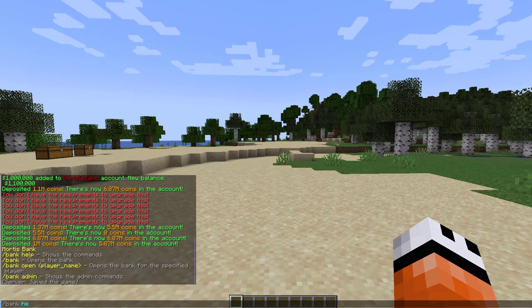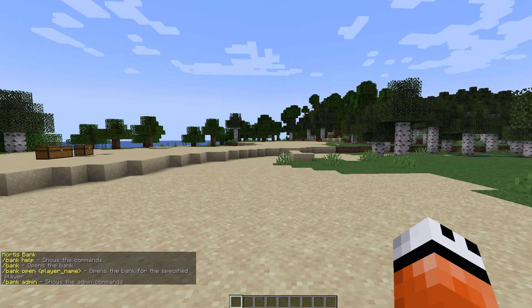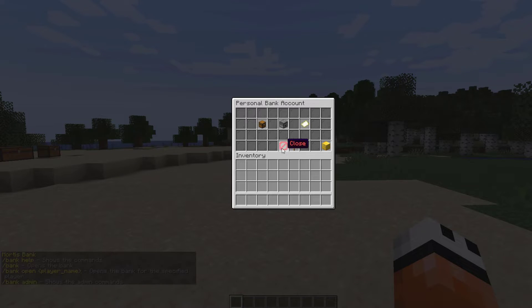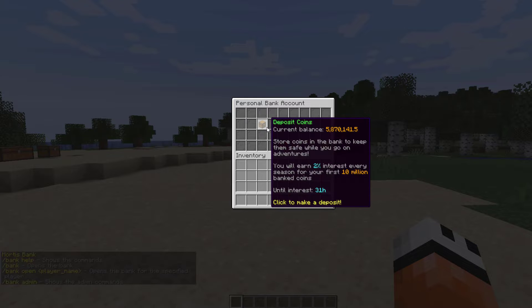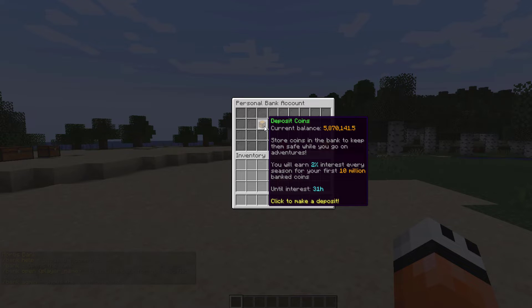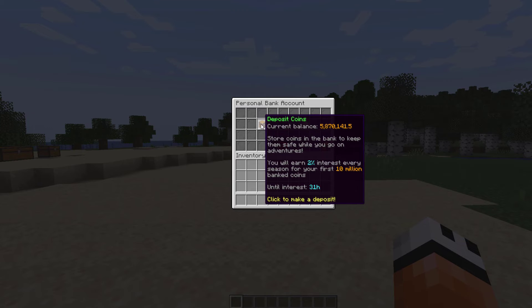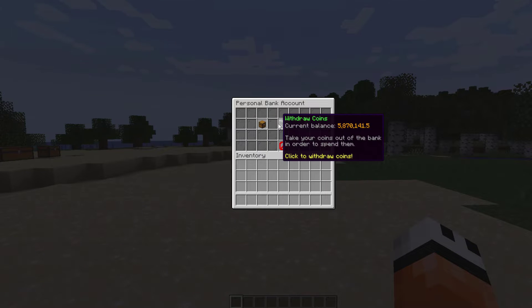If we do /bank help that's going to show us all of the commands. If we do /bank on its own that's going to open up the GUI. There are a few different buttons here - the top left is the deposit, it will show your current balance and how much interest you will earn. Some of the numbers here are huge but you can change these in the config file. Every 31 hours you will get some interest, although you could change that too.